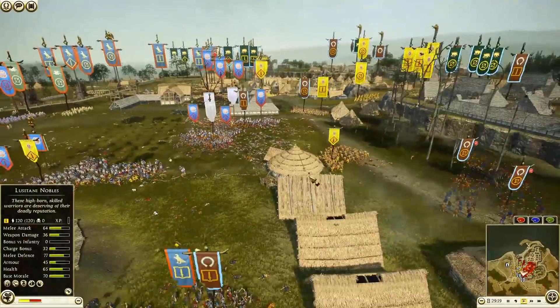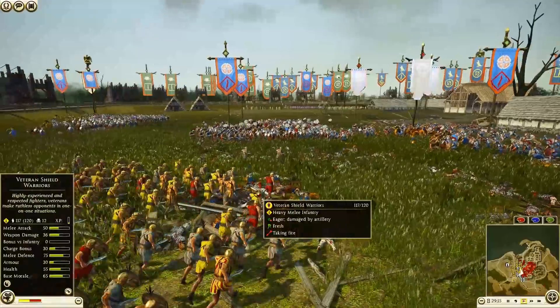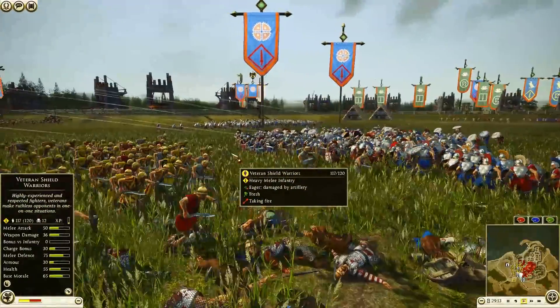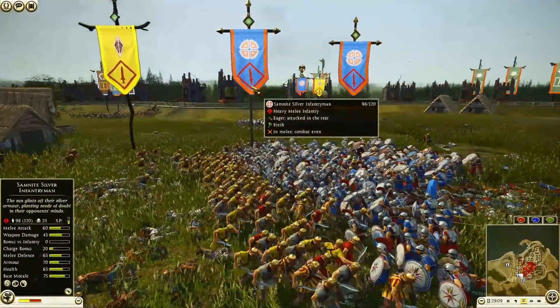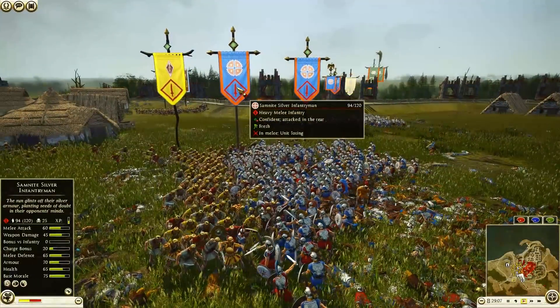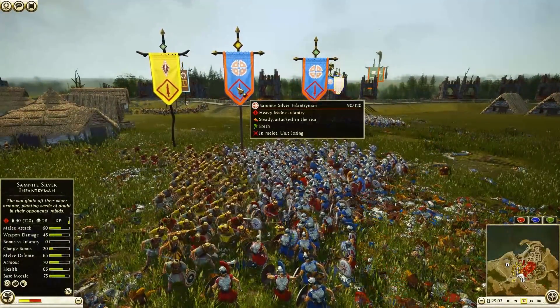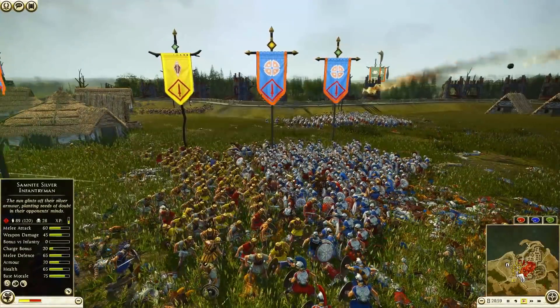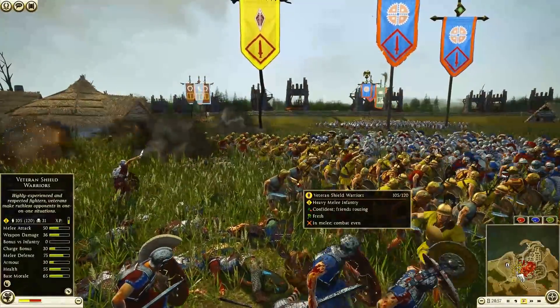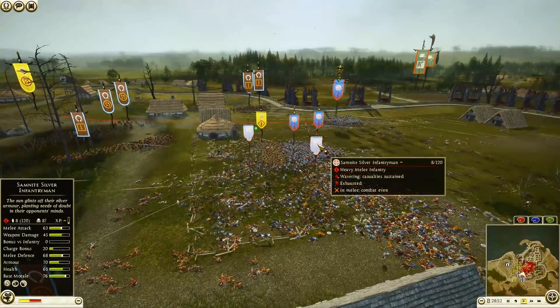What a massive javelin volley right there! Veteran Shield Warriors charging in for Lusitani — 12 kills on that javelin toss, very nice. The Silver Infantryman: let's take a look — 60, 45, 65, 70, and 65 health, 75 base morale — very impressive. Artillery shots barely clearing the line, getting into some Veteran Shield Warriors. Two Silver Infantry units starting to waver. Javelins galore, archer fire continuing to come in — look at how quickly this side is getting cleaned up for the attackers.